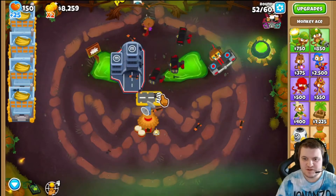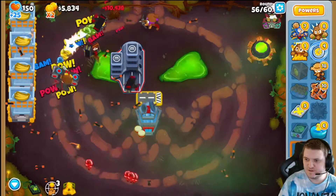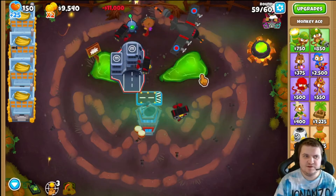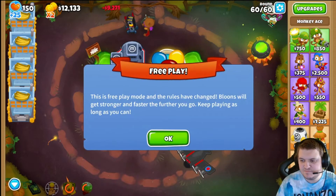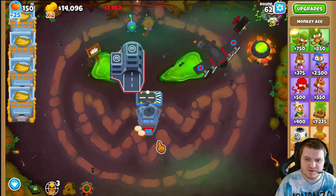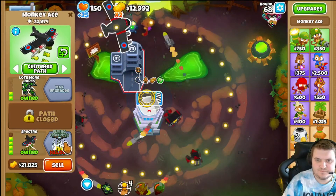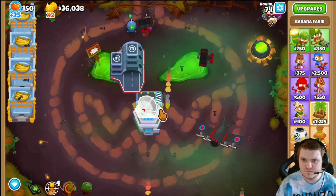Now we're gonna max out this — this is insane, I promise. We're gonna max out the middle one and we can also buy one of this. 23,400 — now we have depth here, we just wait for this to be gone. We're going free play. It will be even more crazy — 85,000. Let's max out this one first and then we're going for maxing out that one. 26,000, 27,000 — this is crazy already.